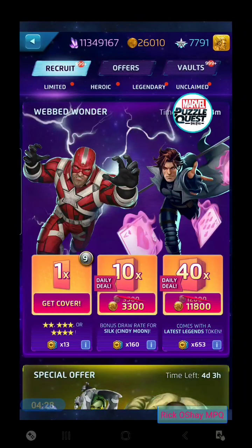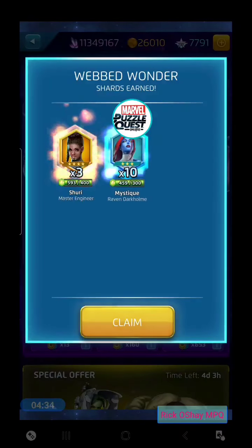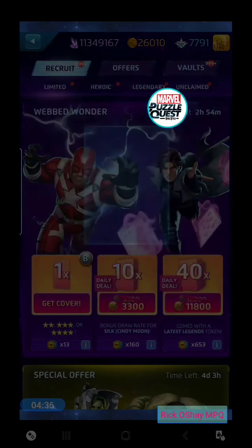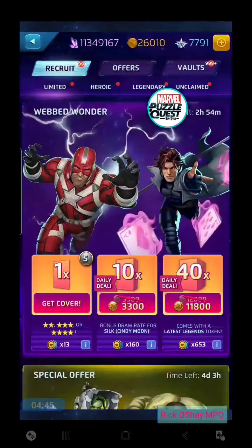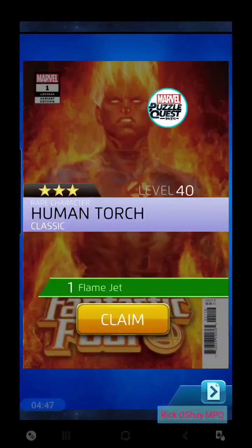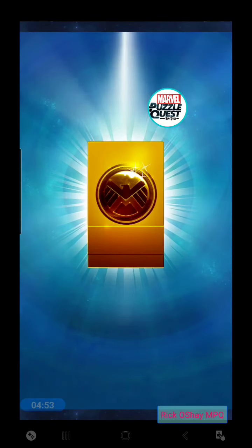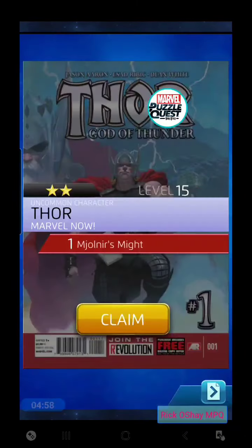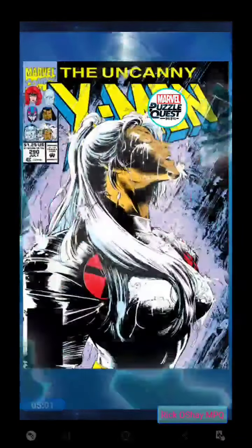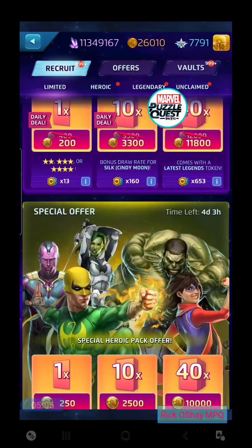So many tokens to do throughout this area. Webbed Wonder tokens — got another Iron Man. Looking for three-stars and we could get a four-star here. Human Torch — good hit. And Falcon. Deadpool's Whales ability — pretty much the most hilarious animation in the game. Did really well with those Webbed Wonder tokens.